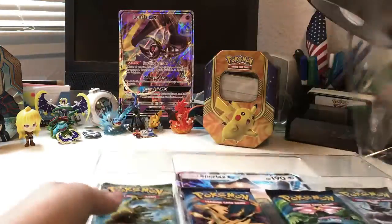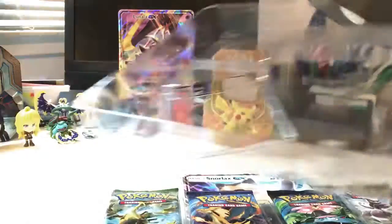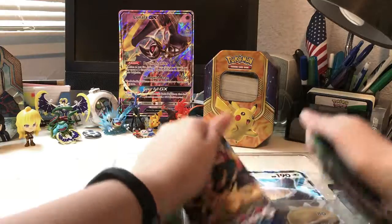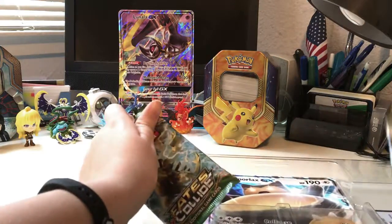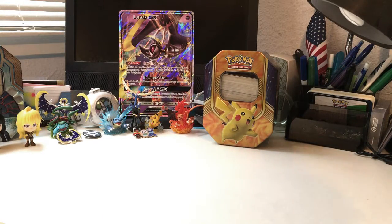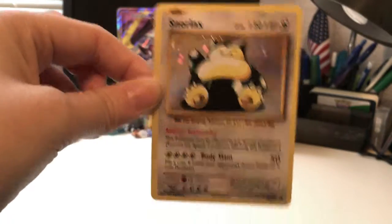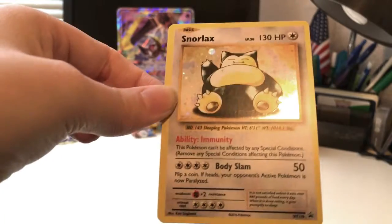There's plastic — lots and lots of plastic. Okay, so up close here is our Jungle reprint Snorlax promo card — very cool. It has Body Slam with four energies.